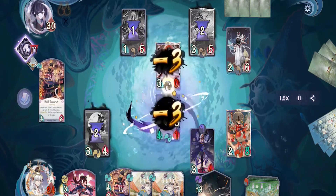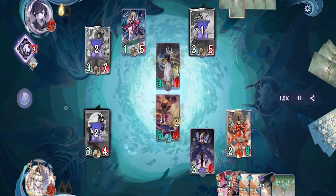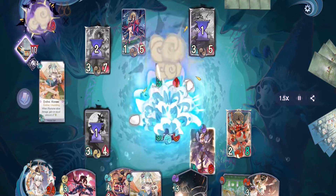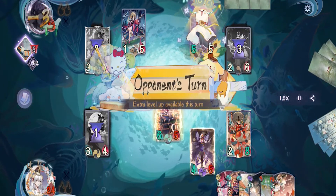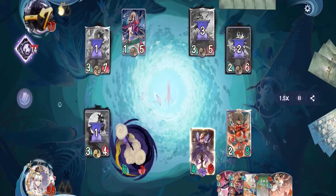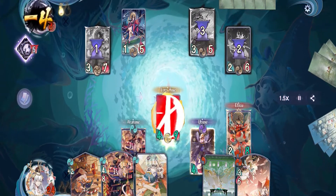On our turn we kill their Susabi with Akaname then put Mold Research on him — at the end phase we deal three damage projectile to their life. On their turn they attack our Akaname with Kujira then put another Kaguya's field down — because they healed, Kujira will not die. On our turn I made a slight misplay; I should have evolved Akaname first to get that extra one attack before attacking. At the end phase we deal another three damage to their life. On their turn they attack our Akaname with Takiyashahime — if it weren't for Unyielding, Akaname would have died. At the end phase their combat zone is empty, Ubume attacks dealing seven damage and Akaname deals five damage projectile. We put Yoto Kaleido on Yotohime then attack directly dealing eight damage and pass.